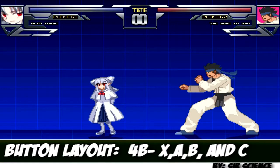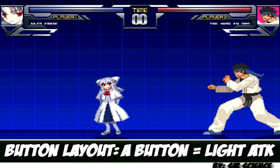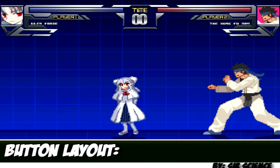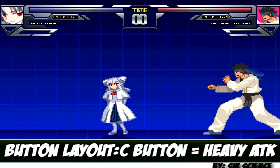X basically will allow you to grab your opponent. A is your light attack, B is your mid, and your heavy is C. So there are a couple of basic moves.